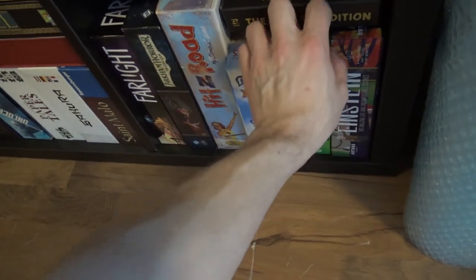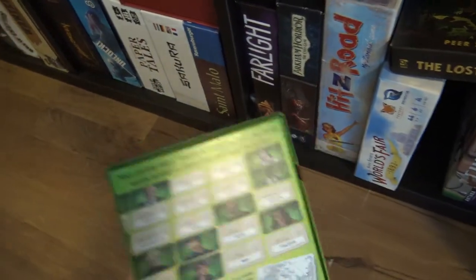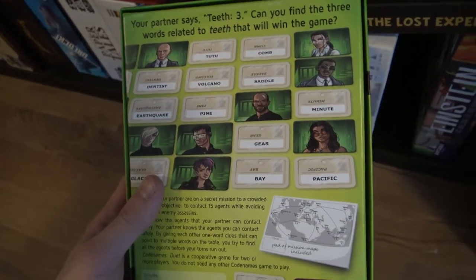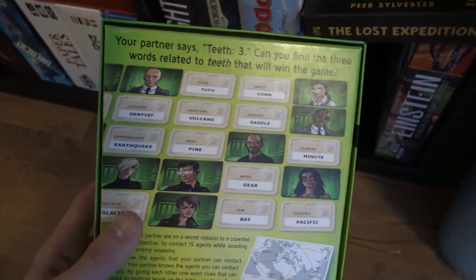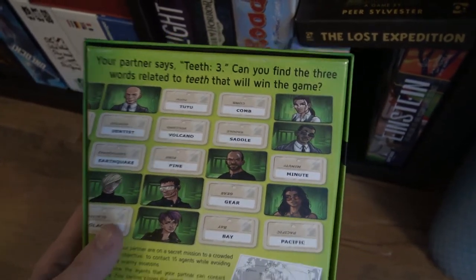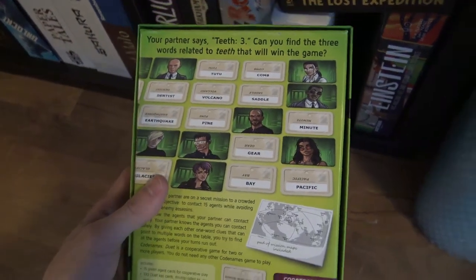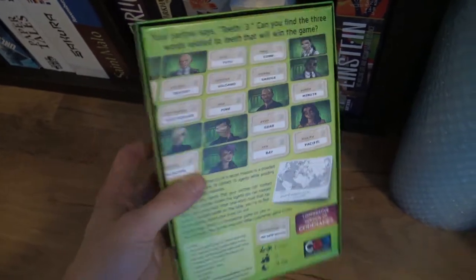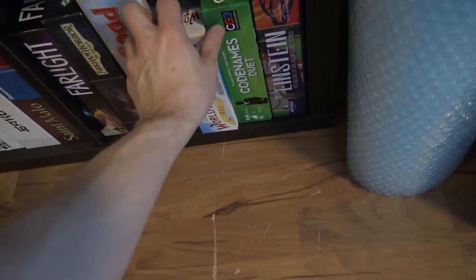Then Codenames Duets. I love Codenames. When I get word games — I have so many word games now already. I don't need many of them because I don't want to play many of them. I left Codenames and Pictures with Alina since they were in the same box. I got Codenames Duets, which I hope will be a great game for two. Some people say it's a really great two-player cooperative Codenames experience.